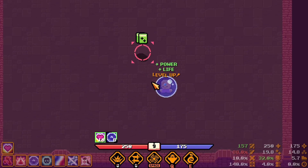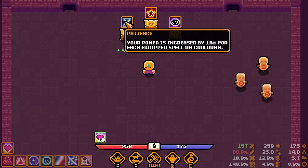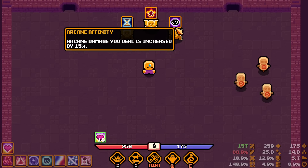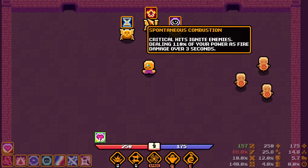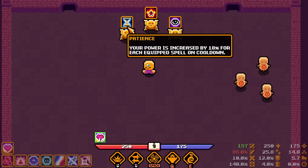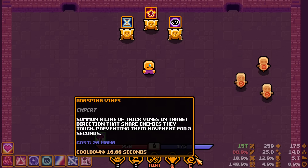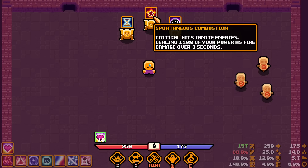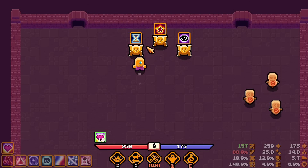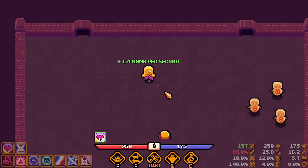Rolled HP regen — now at 25 regen and 12% damage resistance. We're immortal, we can no longer lose. Your power is increased by 18% for each equipped spell on cooldown — and we use spells with cooldowns, so decent. Straight-up 50% damage increase. Hits ignite enemies dealing 110% of your power as fire damage over three seconds. This will always be on cooldown so that's 18% permanently, and purposely throwing it out makes it 28%. Going with straight-up damage. Then mana regen — continuing to spam spells.